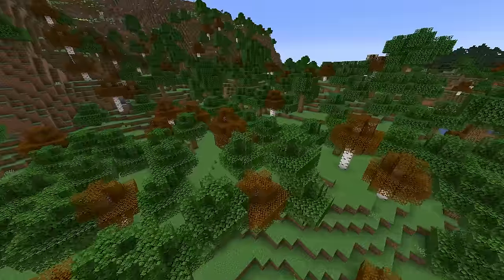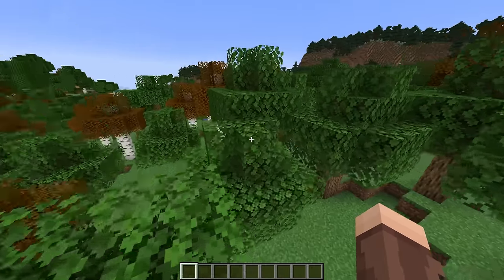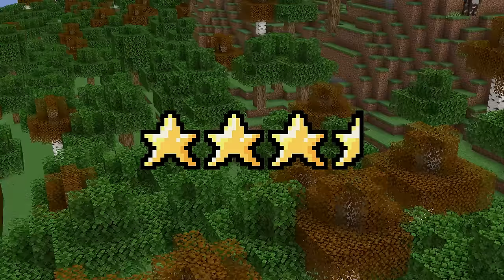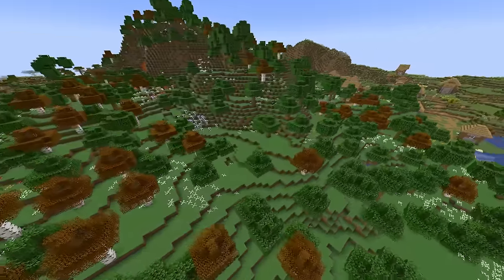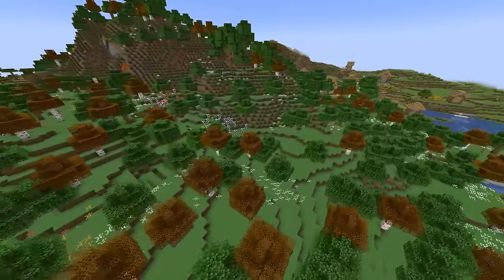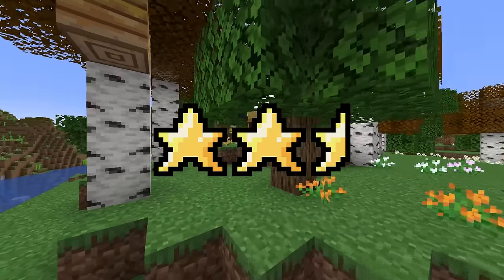Forest. In a forest you have everything — food, trees, caves, terrain that's semi-easy to traverse. Can't go wrong here. 3.5 stars. Flower forest. Meant to be pretty, but in my opinion very bland. The flowers are really random and the biome is too rare to be used much. The only upside is the dye you can get. 2.5 stars.